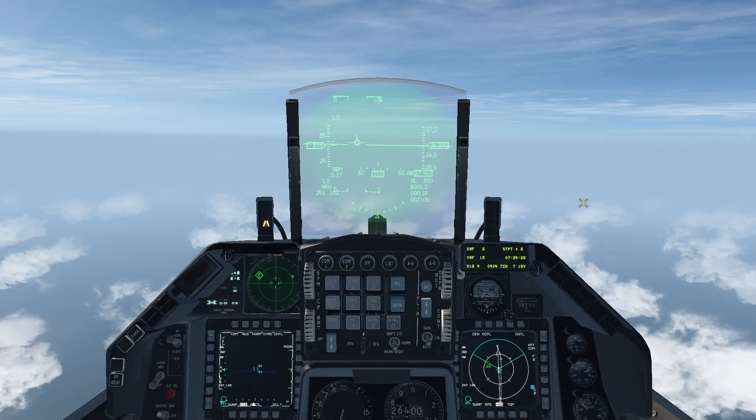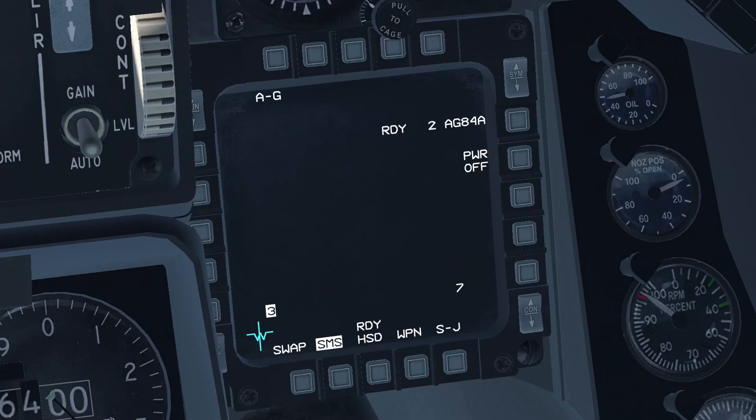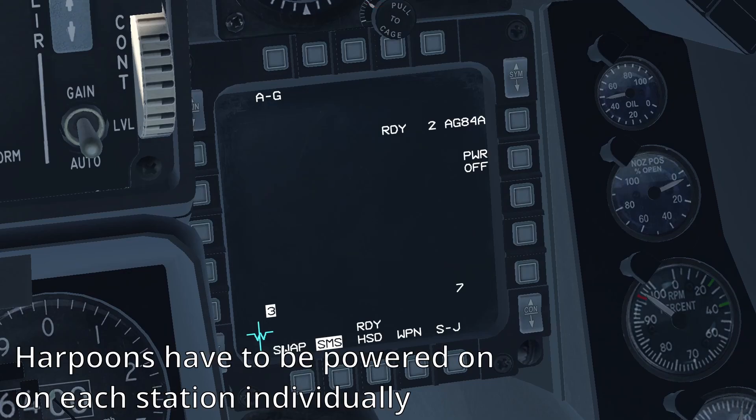When you're inside the aircraft, go to interground mode. On the SMS page, power on the harpoons. Note that unlike other weapons, where pressing the power on OSB will power on every weapon of the type loaded on the aircraft, harpoons need to be powered on individually.